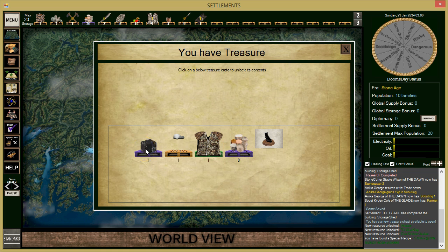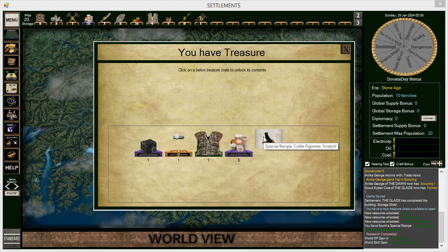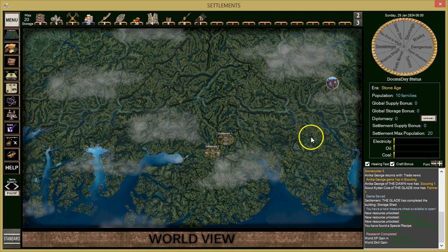We got marble, a tin skull cap, a fine worker jacket with better armor stats, and a special recipe — figurine scratch. Not sure exactly what that is but it looks like some kind of item.